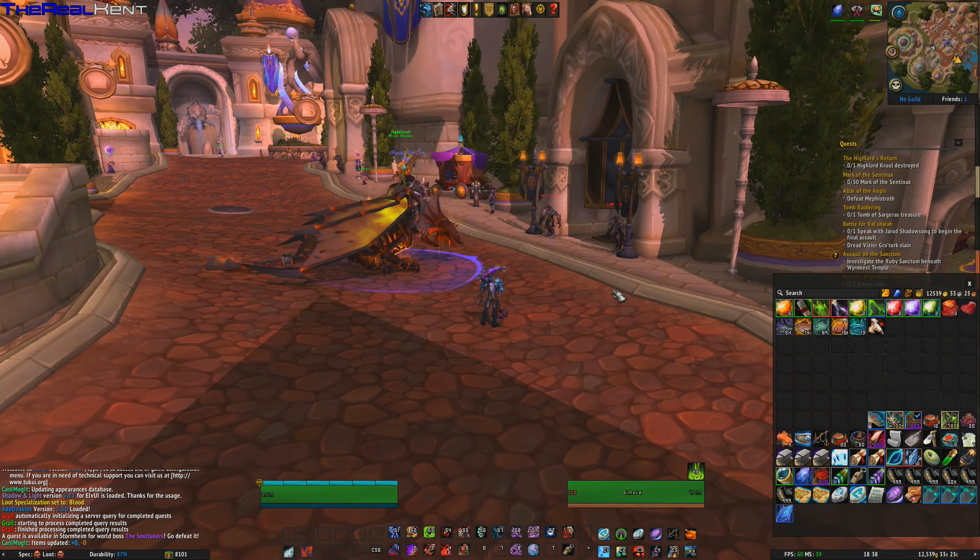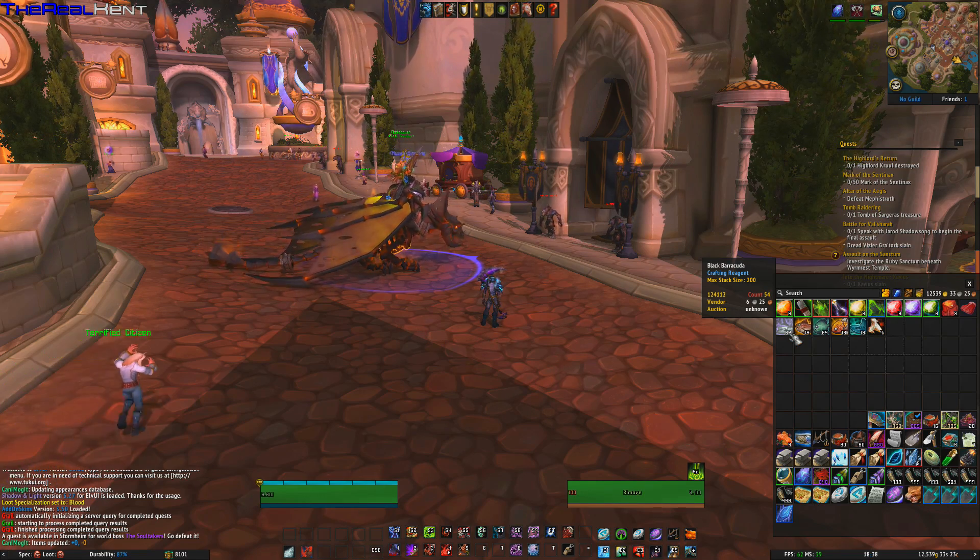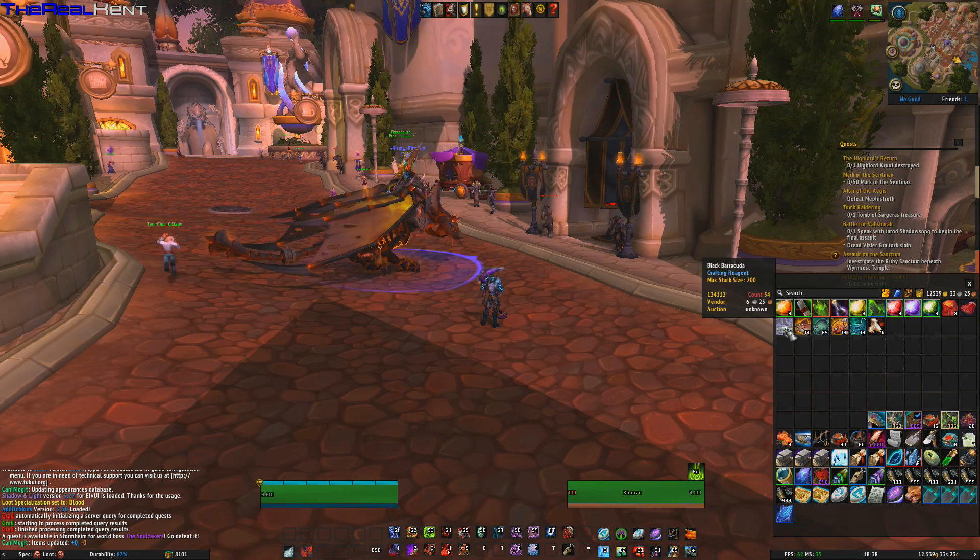Hello there YouTube. Today we're going to have a look at Max Stack Size — it's basically an add-on that shows you in the tooltip the max stacks you can have of an item. You have a white one that says the name, a blue one that tells you it's a crafting reagent, and then a yellow one that says max stack size 200, so you can have 200 of these in one stack.